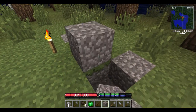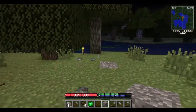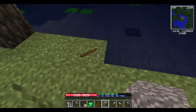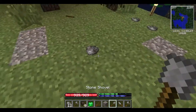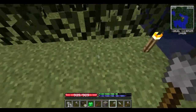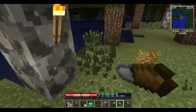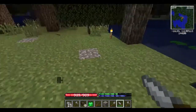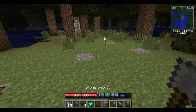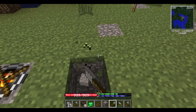Everything has gravity in this game - not movie-style gravity, but just gravity. Everything falls. So if you're in a cave and you're digging, look out - things can fall on your head because the cave can just collapse at once. All right, a little shelter!